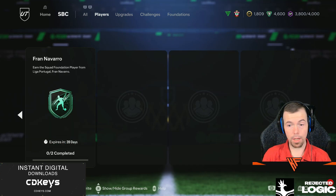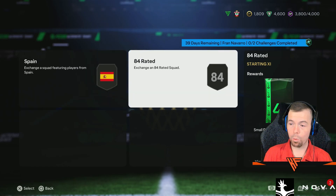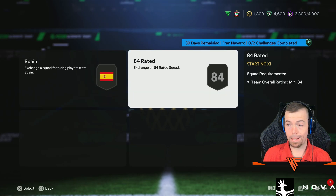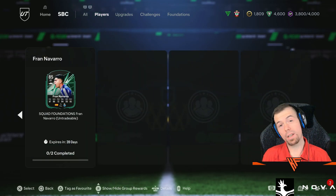Obviously it's Spanish, to do with the Spanish around the world and stuff like that. An 82 and an 84-rated team, small Electrum players pack and a small Primix players pack — considering the requirements, that's actually quite decent value.